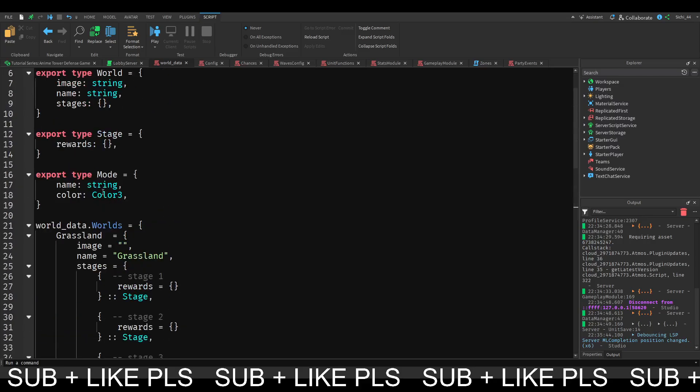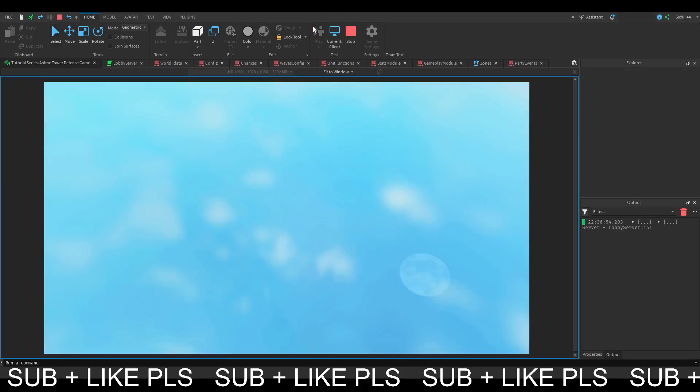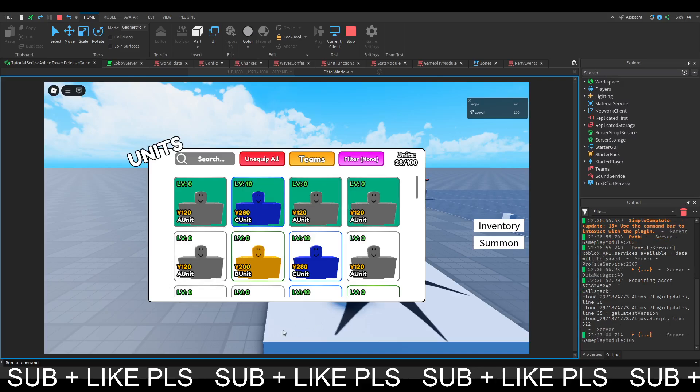We are actually not going to implement this in today's episode. Rather, we are going to make some UI that we can use in the next episode to finally display our hotbar. Because if we join in our current game, you will be able to see that in the inventory it displays our equipped units, but it doesn't show them at the bottom of our screen.